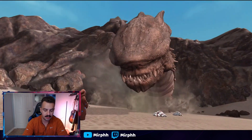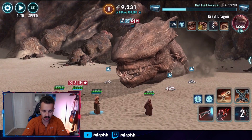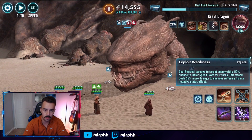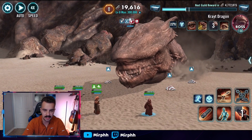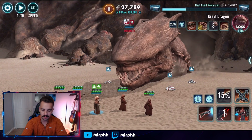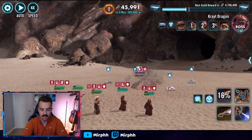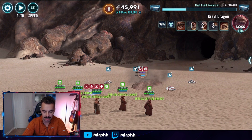The thermal detonators themselves don't deal a ton of damage directly, but what deals a ton of damage is regular Jawa's basic attack, which does 35% more damage to enemies suffering from a negative status effect. The more thermal detonators get stacked on the Crate Dragon, the more damage he takes from all your characters in general. It's not just about the detonators detonating — more debuffs means more damage overall.